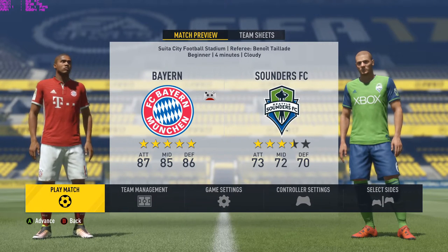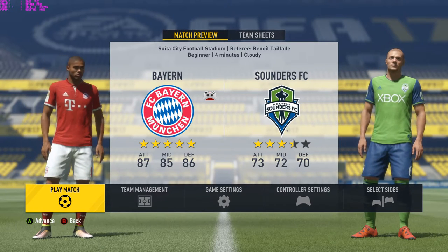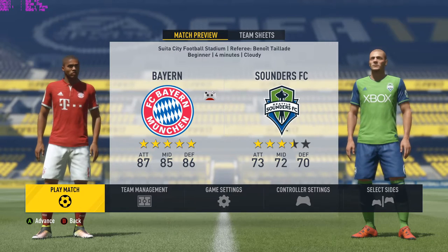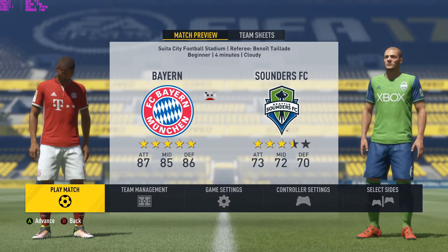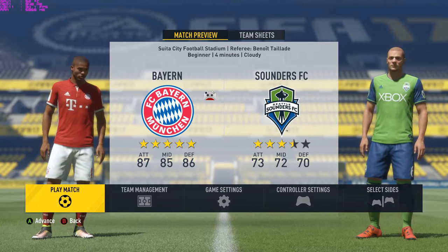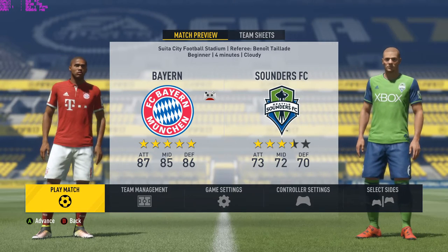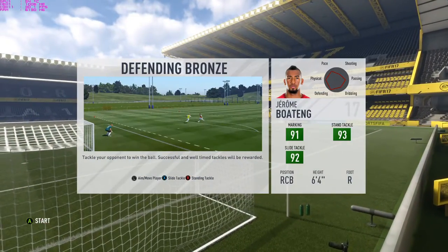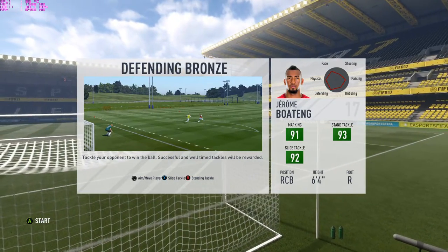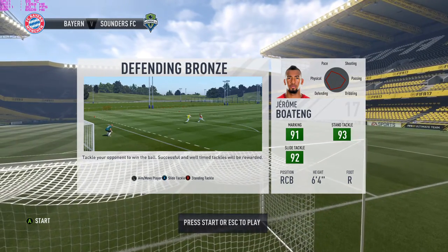Hey everybody, it's Luke over at Galaxy Tech Review. I've had a few subscribers ask for FIFA 17 gameplay on the Acer Aspire VX15 gaming laptop with that GTX 1050 Ti video card. On the left hand side you're going to see MSI Afterburner — you can see it's at 30 frames a second. During these kinds of situations between gameplay it will automatically play at 30 frames per second, but during gameplay you'll see it go all the way up to 60 frames a second. This is set at 1080p resolution at the high preset.